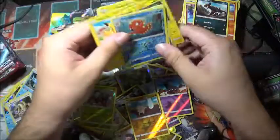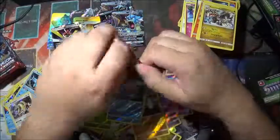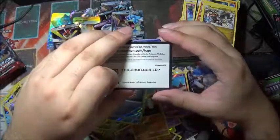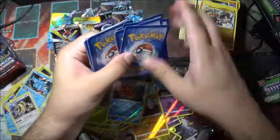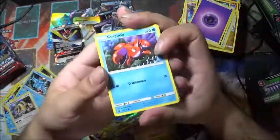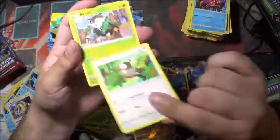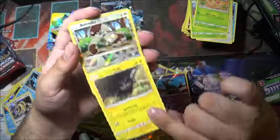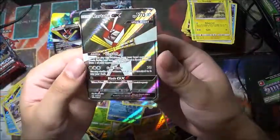Green code, Octillery reverse holo. More shiny! We have Corphish, Starly, Skiddo, Weedle, Alolan Geodude, a reverse holo Bunnelby. And Kartana GX full art! There we go — there's our first full art of the box. That's actually pretty nice, I like it better than the regular one which is right next to it. Holo rare Go-Goat again — there's our third.